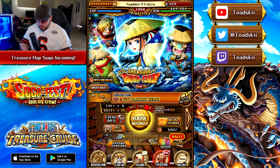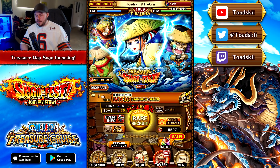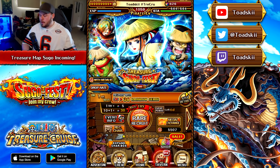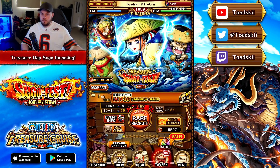Now remember, this is going to be a multi-part Sugo Fest. It's going to be relatively the same across all parts, aside from the fact that each part will have differing boosted characters. I would expect King and Queen to be featured once again on this banner — just look and see which ones are going to be boosted on what part, and then pull on that part.